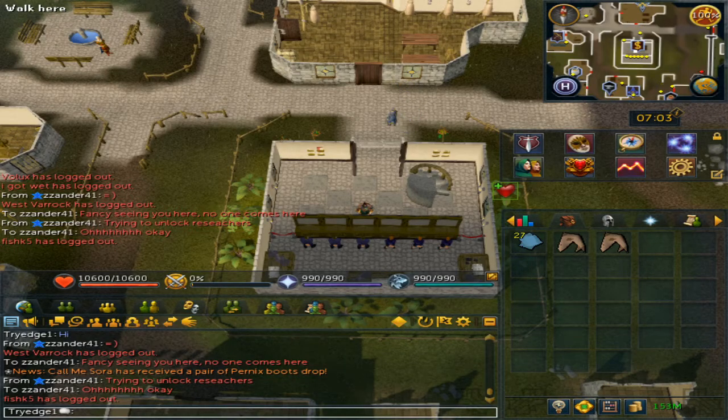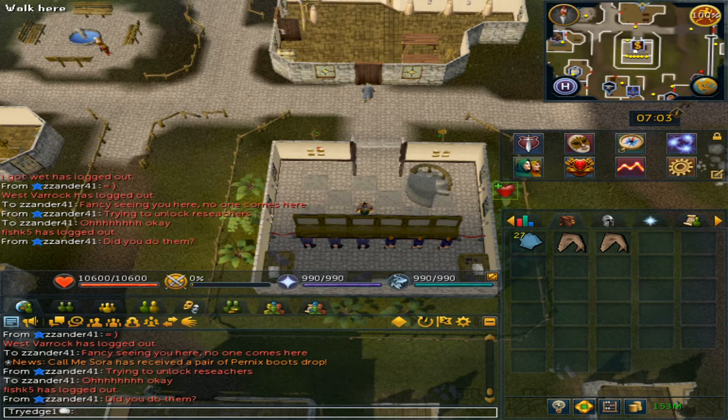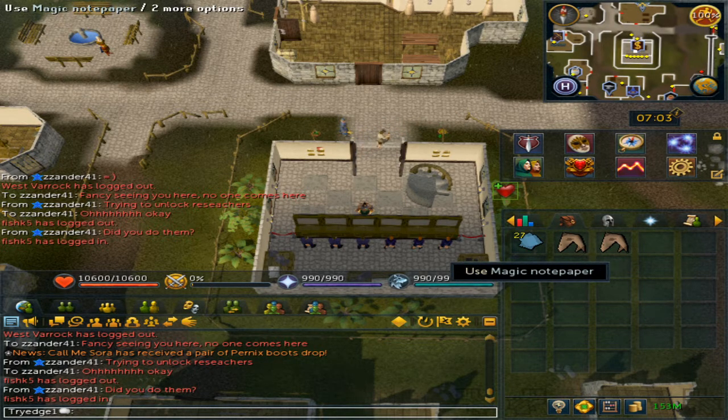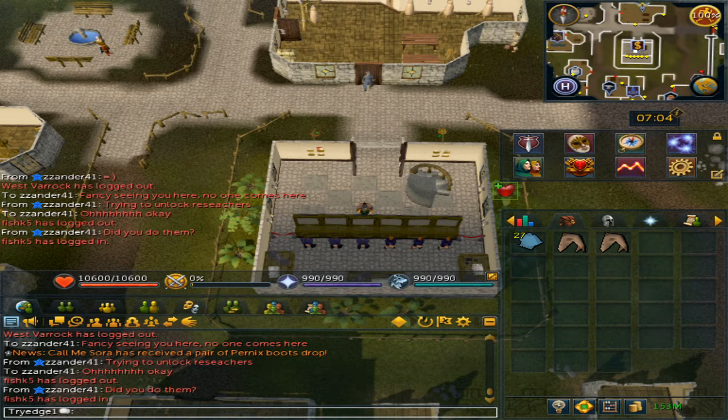Welcome to my Tormented Wraith guide. This is mostly for iron or even hardcore players, as it's an easier way to get the spirit shield or the blessed spirit shield. Keep in mind that for this you will need to have completed the quest Summer's End. And if you are an iron, hopefully you can access magic notepaper — if not, that is perfectly fine.